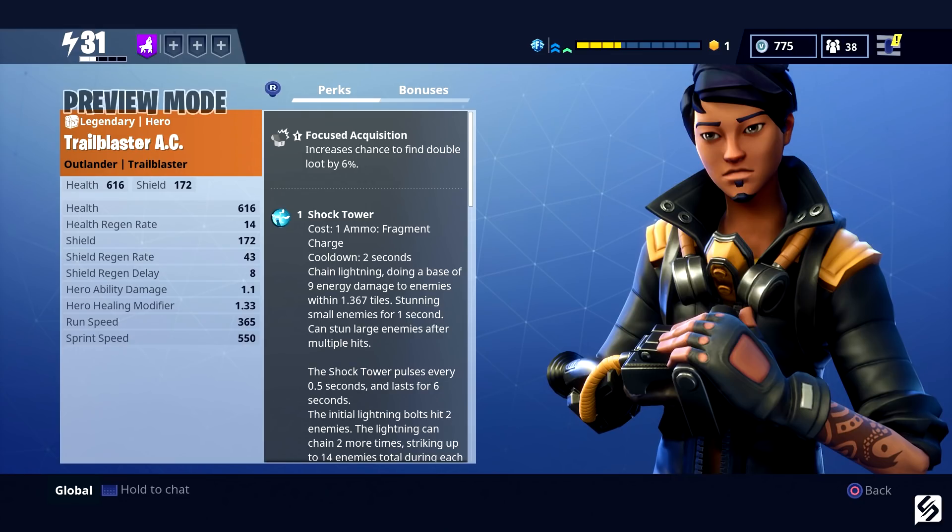Capacitor increases the duration of Shock Tower by two seconds. Overbearing increases the range of Teddy's attack from four tiles to six. In the Zone — after five hits with a pickaxe, pickaxe damage is increased by 24%. Super Capacitor increases Shock Tower duration by another two seconds. Barricade — enemies damaged by Teddy are slowed by 30% for six seconds. Forked Lightning — Shock Tower can emit a third bolt of chain lightning, striking up to seven additional targets.